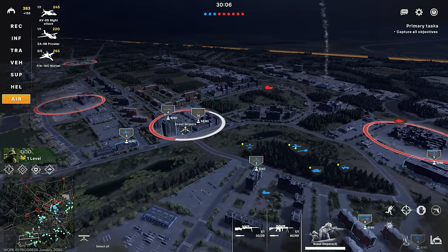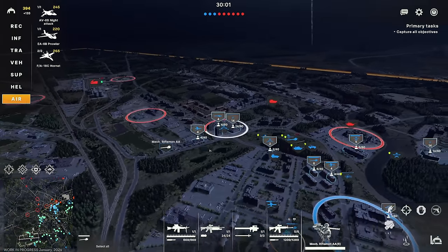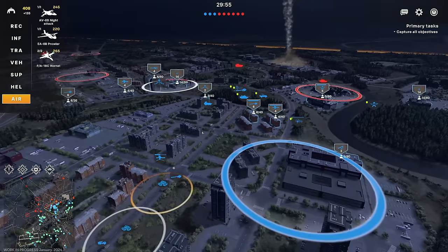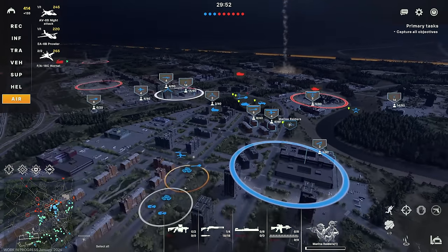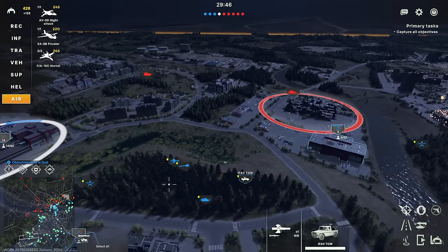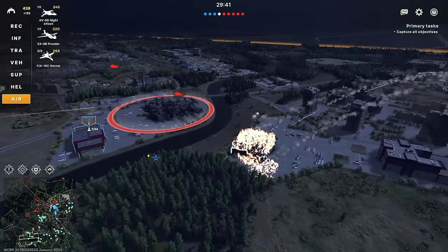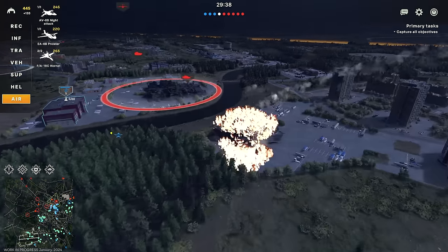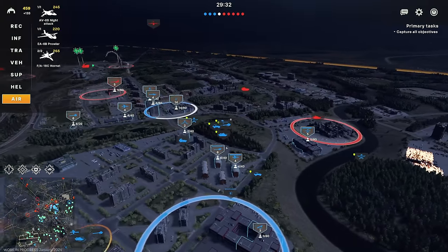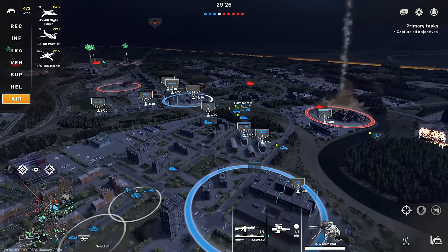It looks like we've managed to secure this objective. I might be able to move across this one — well, that building is on fire, time to go! Oh, never mind — it collapsed on them. This is something you do have to watch out for: units can die instantly if buildings collapse on them. After they've collapsed though, and the building is in ruins, it's actually not so much of a problem anymore.